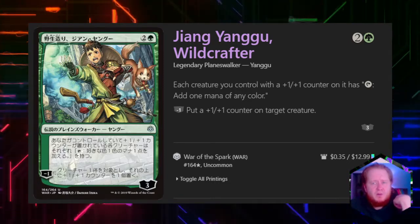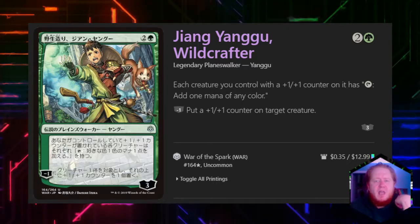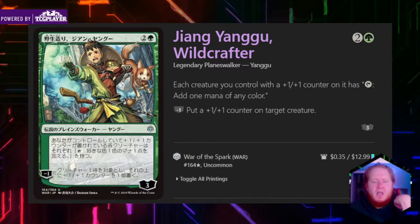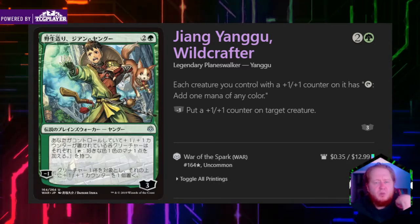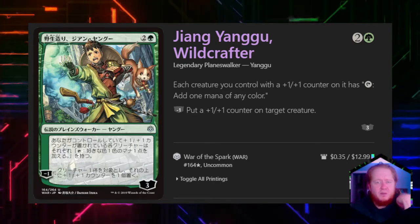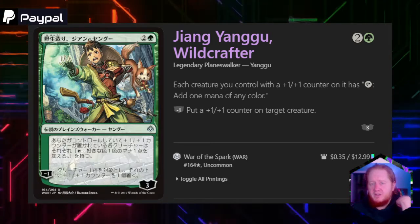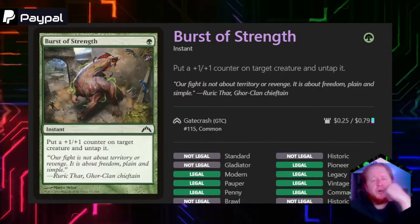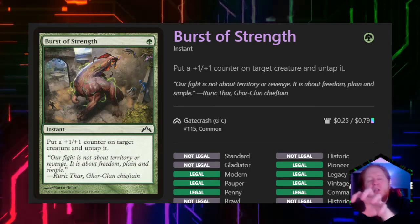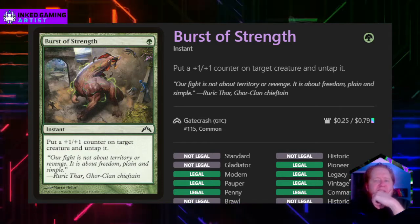Jian Yangu Wildcrafter costs two and a green. Each creature we control with a +1/+1 counter on it has: tap, add one mana of any color. We can minus one him to put a +1/+1 counter on one of our creatures. He does only have a starting loyalty of three, so it's important to keep that in mind. We're going to be leveraging his ability along with his Signature Spell, Burst of Strength. Burst of Strength is actually kind of the outline for what the deck wants to do.